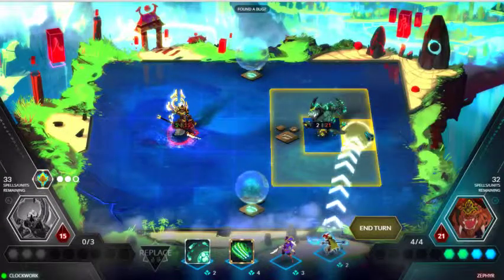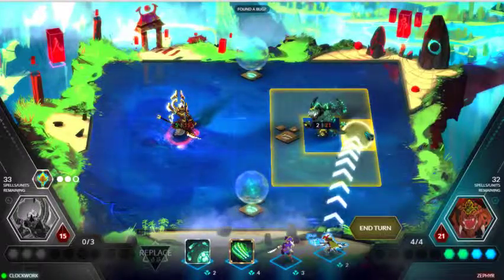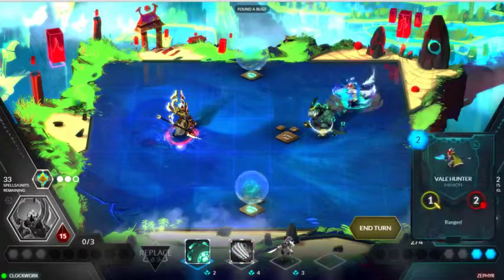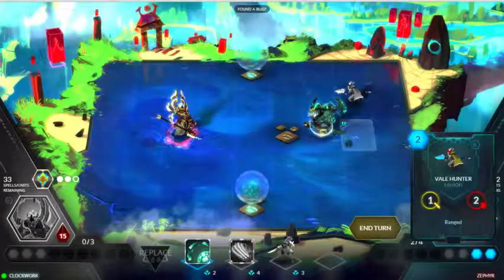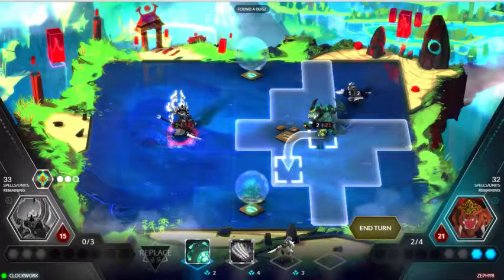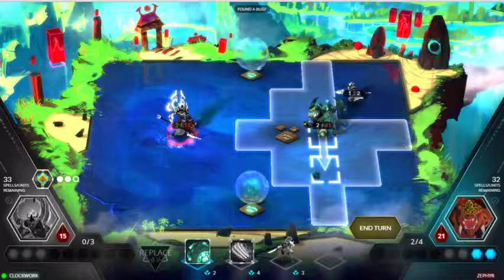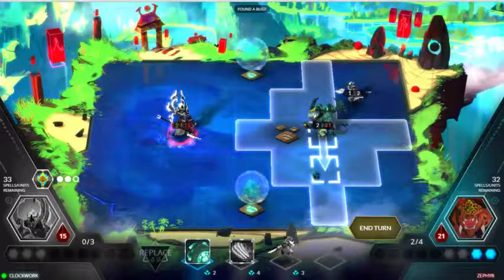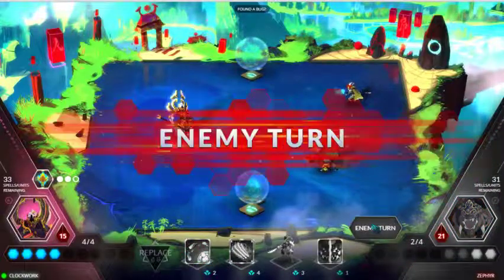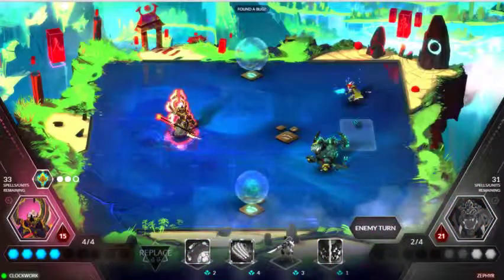I'm going to go ahead and drop this minion here, just in case he has that blast modifier going on. Can you get me from here? No, you cannot. I'm going to go ahead and move. I'm going to split my forces up here. Oh perfect, there it is again — that Grow. You guys saw how effective that was last round.